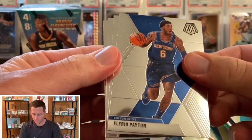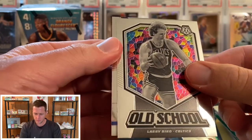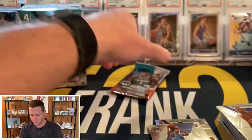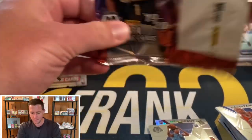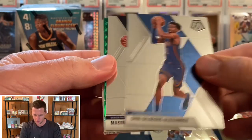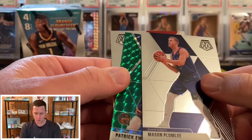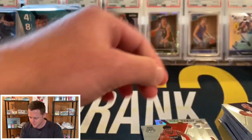We have Alfred Payton, Zach Collins, old school Larry Bird, and a Hall of Fame Charles Barkley. Last pack in our first blaster — I'd say it's been decent overall. We are going to have another green: Shea, Mason Plumlee green, Patrick Ewing, and our rookie on the back is a Rui. Decent blaster overall, definitely better than the two I opened off camera.